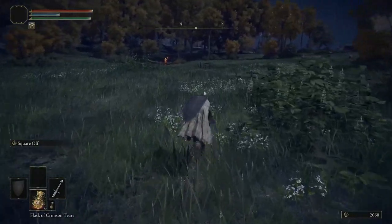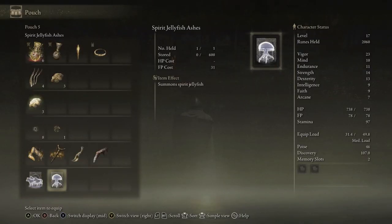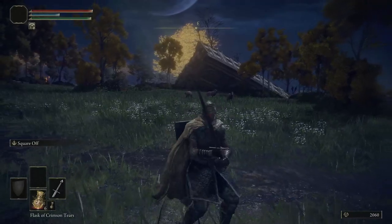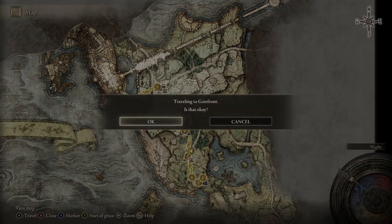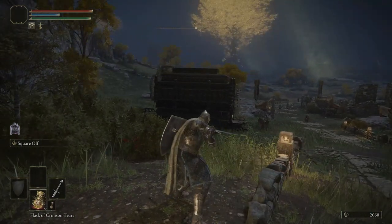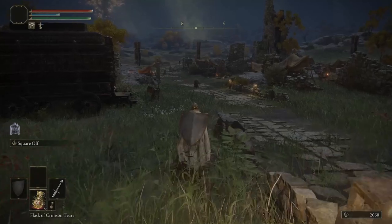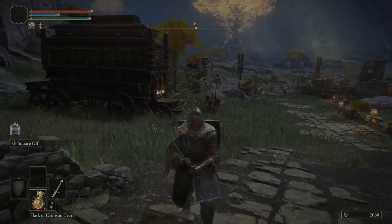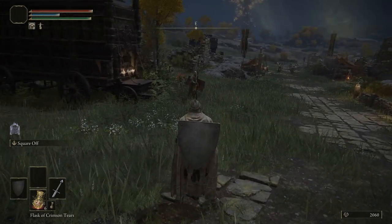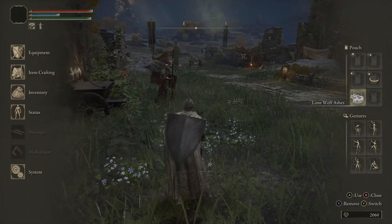Now that we've got those, let's walk out here. I should be able to summon out here. So what these do is they actually summon what they are. If I equip these lone wolf ashes and run into a place where I can summon — let's go back to this gate real quick. If you look at the left side of my screen above my square-off ability, there's a little purple gate icon. That means I can summon here. You'll rarely do it in open fields, because the best place is when you're fighting bosses. Let's show an example by summoning these lone wolves next to this shield enemy and see how they do.